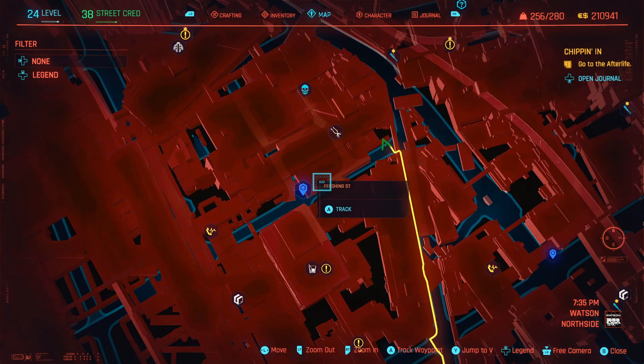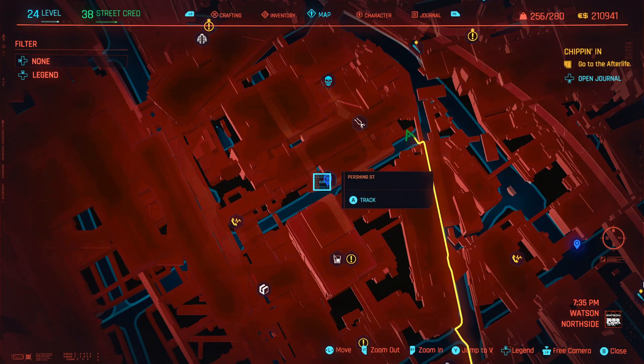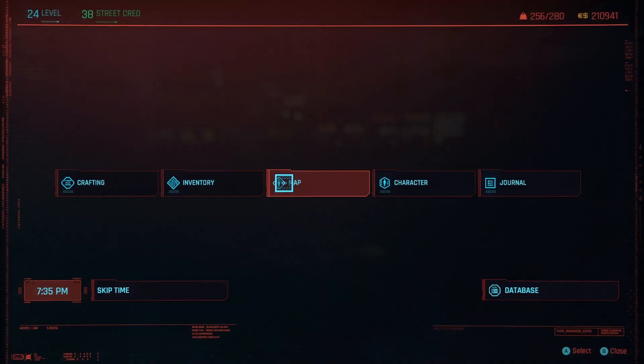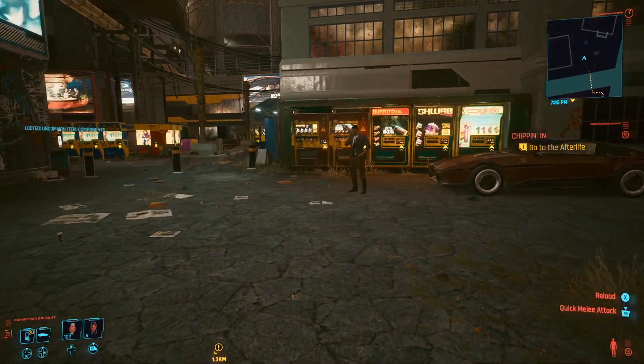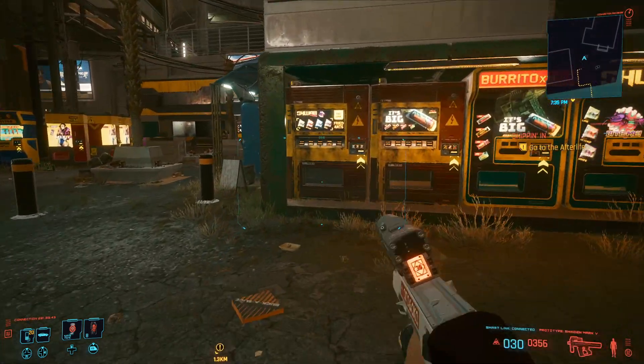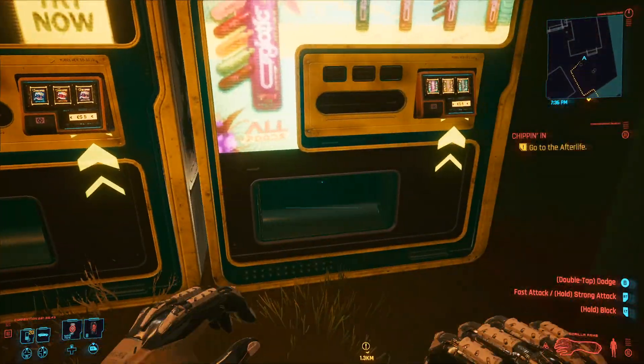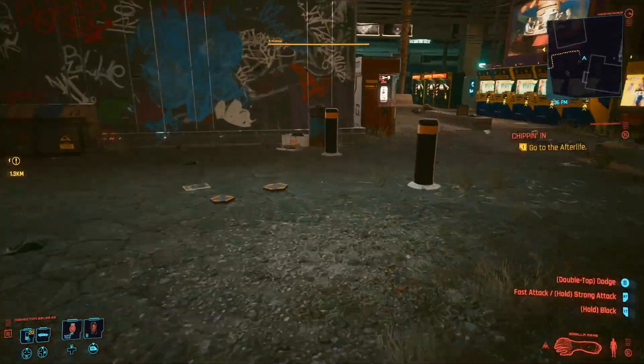All you guys are going to want to do is fast travel up to here, Persian Street, and you're going to walk all the way down here. You guys are going to see these vending machines. This is how you guys can get basically uncommon and common — you're going to look for the vending machines that have 10.